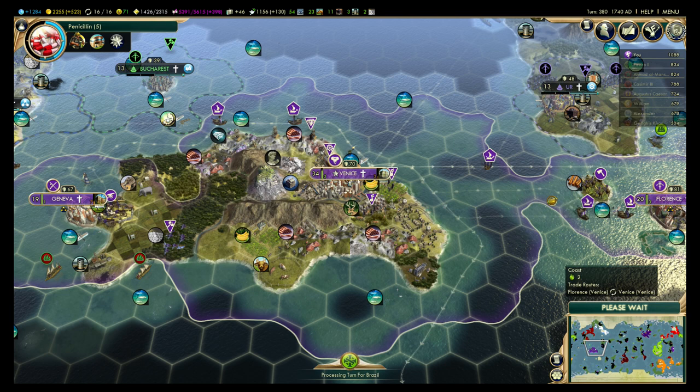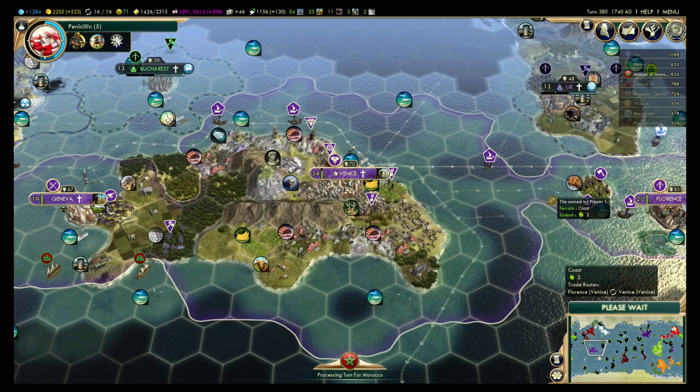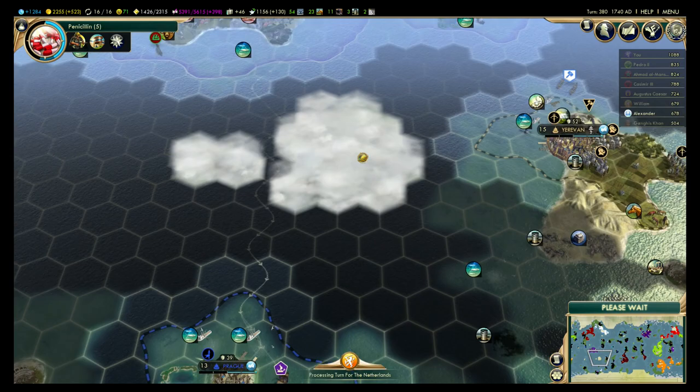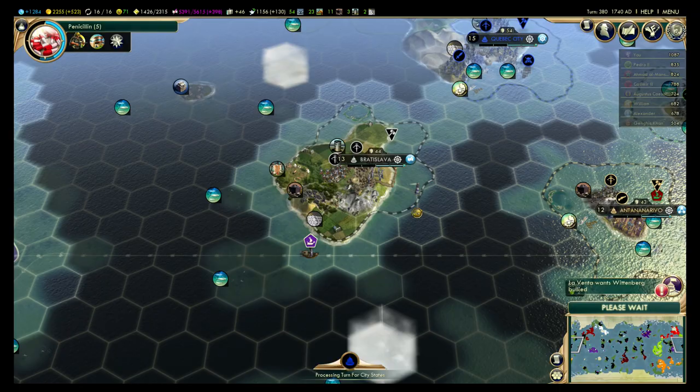I've maximized my efficiency as Venice, and everything I've done has been to get to where I am now. I have a pretty sweet tech lead, but I don't think that would be the case on a different map, even as anyone else.